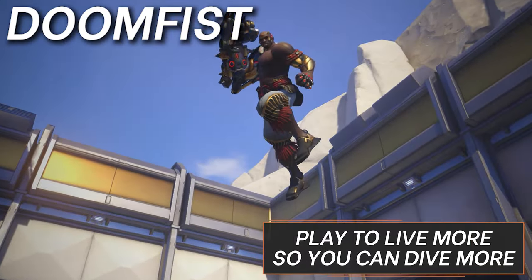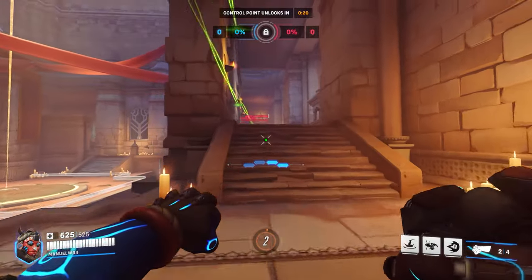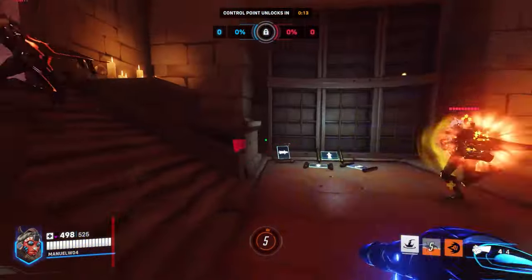Next up, we've got Doomfist. Play to live more so you can dive more. He's punchy and quick, but can be pretty vulnerable in long fights. With just a bit of patience, it's a lot easier to survive. Playing around your block the same way you do around your movement makes sure that you can always turn around any situation, even if it's just baiting abilities and escaping with a power punch.